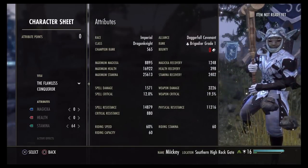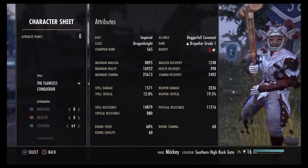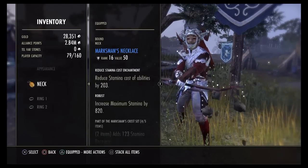Fully buffed stats are: 9K magicka, 17K health, 25K stamina, 1.2K magicka recovery, 2.4K stamina recovery, and 3.2K weapon damage.